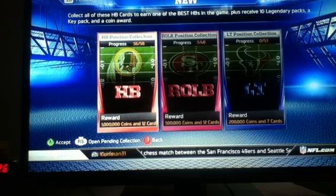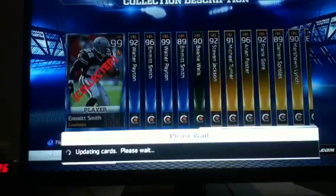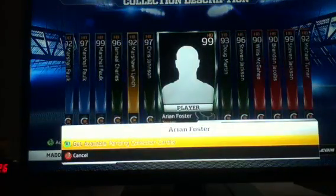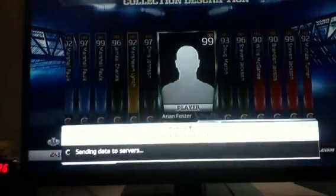What is up YouTube, it is BaseballGeek31. The Halfback Collection came out today and me and my friend decided we wanted to do it. We are putting in the final two pieces - Fantasy Arian Foster, who I ended up getting for $200k.